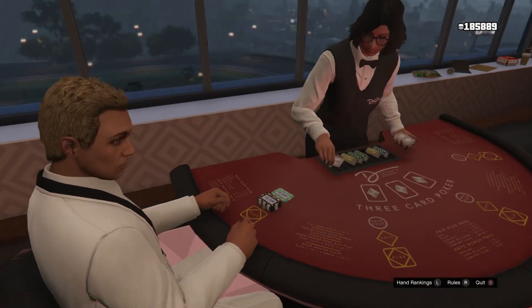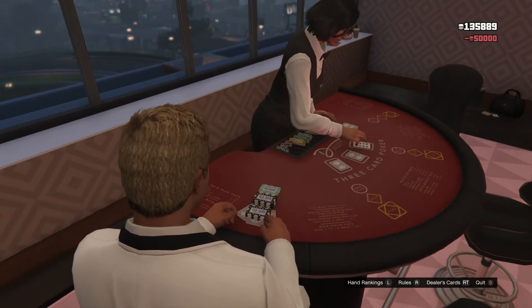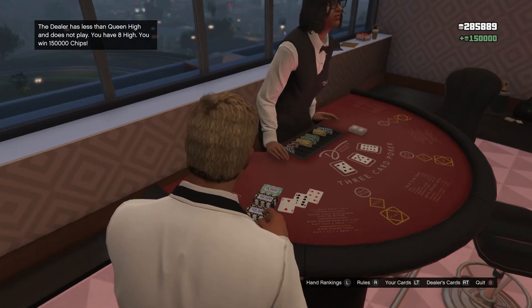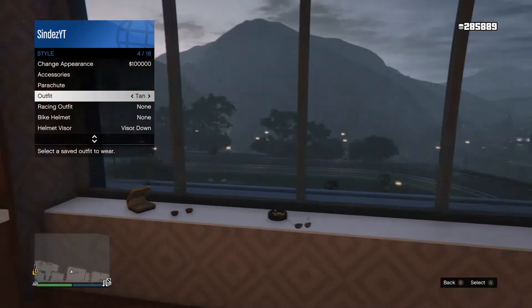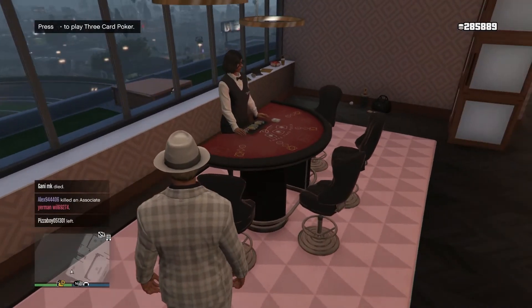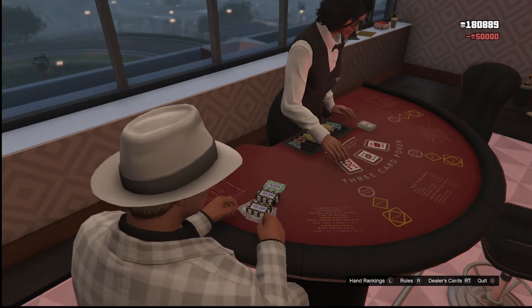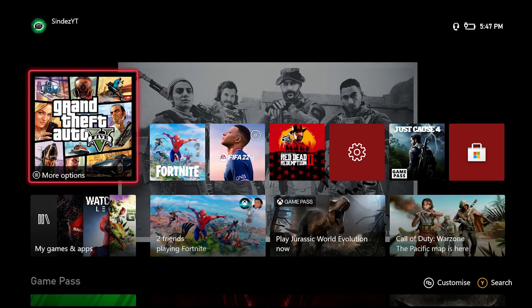We put the bet down — 50,000 and 5,000 — and wait for the dealer. As you can see, we actually won again there. So I'm going to cut the video until we get a loss. As you can see, we lost that hand and I lost my chips. So what you want to do as soon as you lose is close the game as quickly as possible — that way your chips won't save and you will not have lost anything.